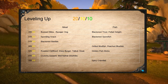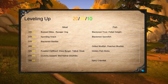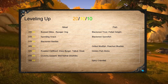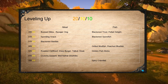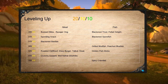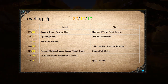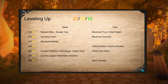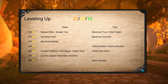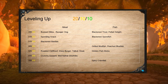For example, last time I leveled my cooking, I leveled it along with fishing, and this is how I leveled up. I went from 300 to 310 with Blackened Trout and Feltail Delight, 311 to 350 with Blackened Sporefish, or until the recipe grayed out for me, then 351 to 365 with Golden Fish Sticks, again until the recipe grayed out. Then I went 366 to 375 with Crunchy Serpent for one of my Guildie Warlocks, but I could have easily done it with Spicy Crawdads.